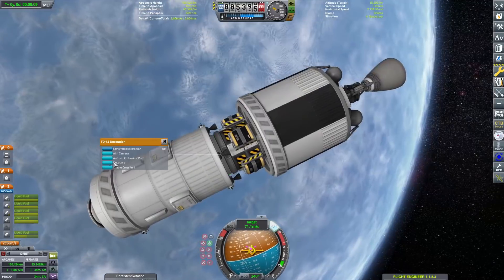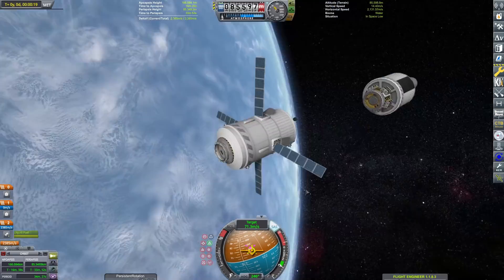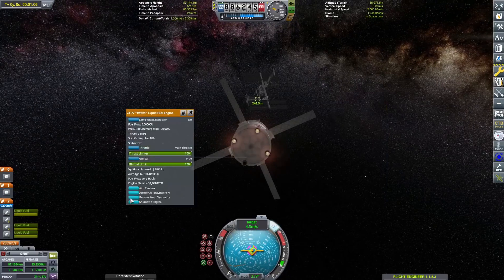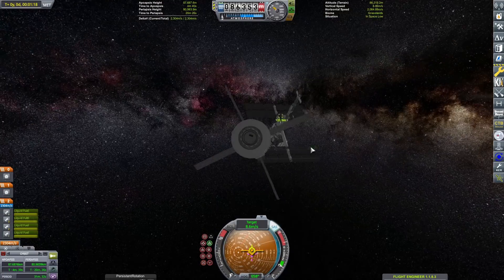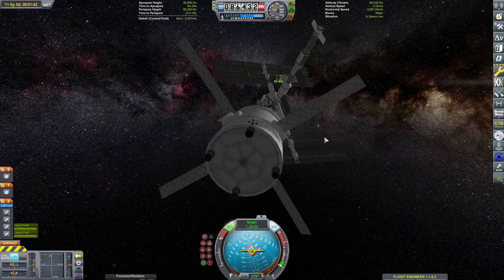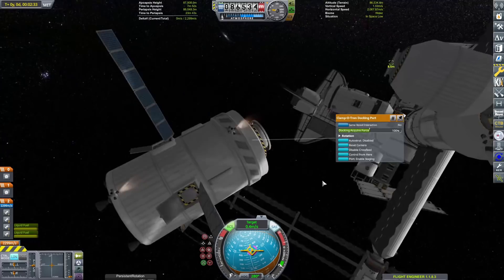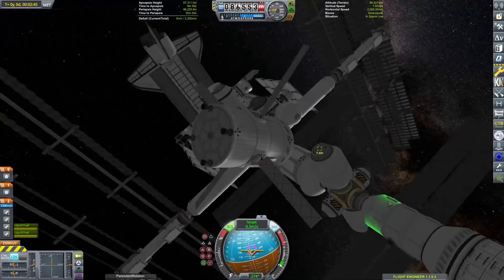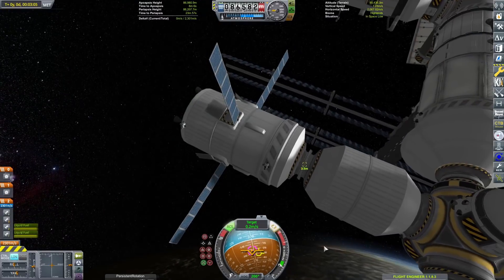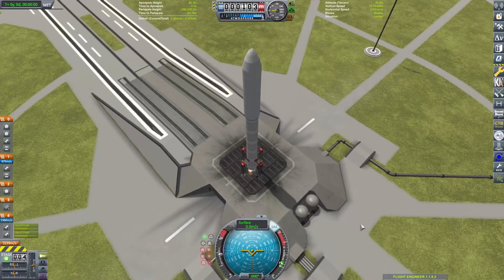I also have the weird ignition mod that actually models engine ignitions, and I don't know how to use it. So you'll see me spamming the activate button because my engines don't like it. Now you can see some of the Waterfall stuff, which is a sick mod. And here is where we have to start getting creative — there aren't enough docking ports on the American side, so we're docking the ESA payload onto the Russian segment.